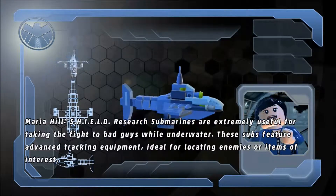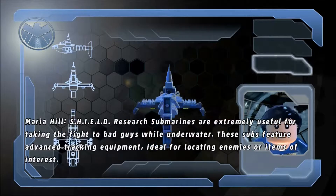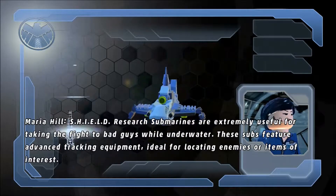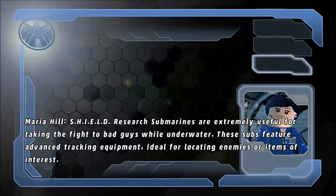Shield Research Submarines are extremely useful for taking the fight to bad guys while underwater. These subs feature advanced tracking equipment, ideal for locating enemies or items of interest.